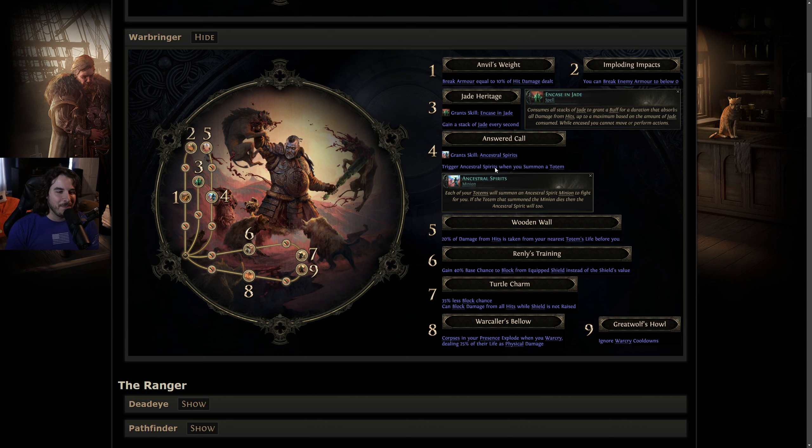Node four, Answered Call — triggers a spirit whenever you summon a totem. I'm assuming the spirit uses the same links as the totem and acts as a mobile version of it, running around instead of staying in one spot. The following node has 20% of damage from hits taken from your nearest totem's life before yours. These seem like a nice defensive pairing — if you can give totems some life recovery to keep them alive, 20% damage redirection from hits is actually pretty decent.